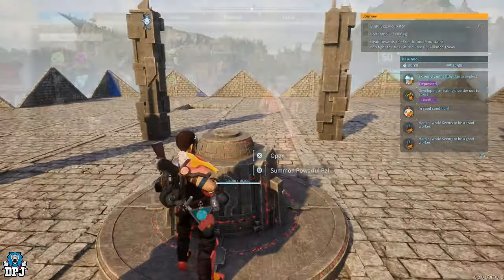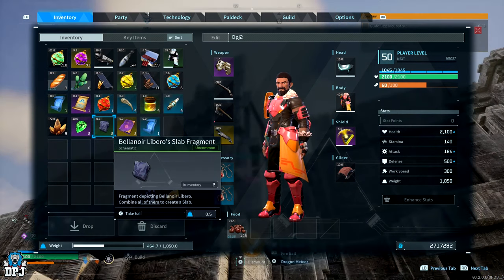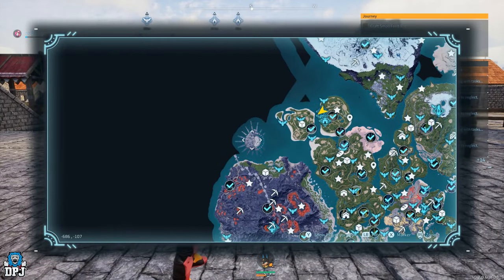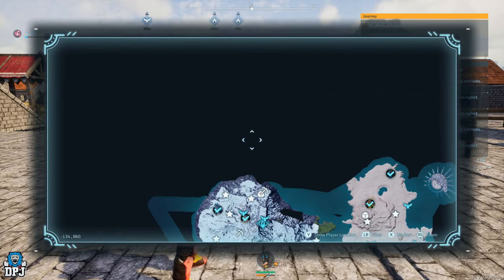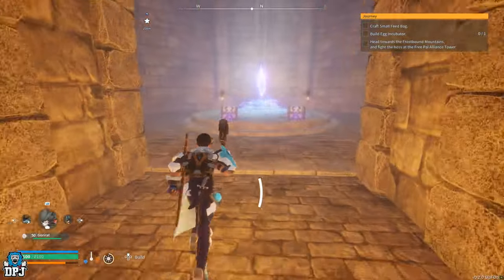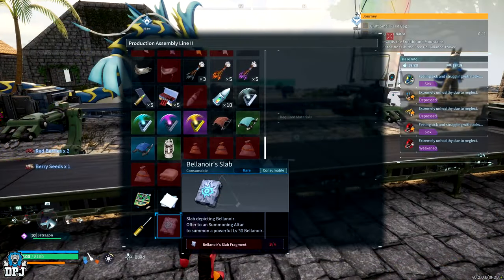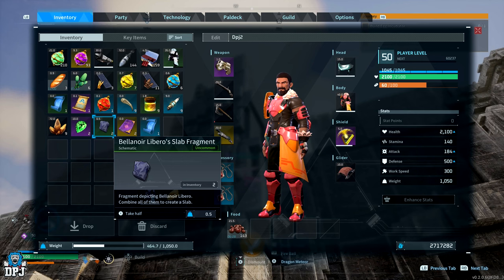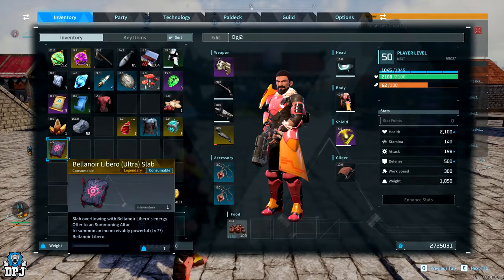Once you have the summoning altar placed, you need to go out and farm Belenor slab fragments. These are a new material you craft together to create Belenor slabs, which are used to summon the raid bosses. You can farm sanctuary chests — the three small islands around the edges of the map — but dungeons seem like the go-to place as they drop these quite frequently. There are two variants: commons and uncommons. Four commons craft a rare Belenor slab, and four uncommons craft the epic Belenor Libra slab. There's also a legendary slab to tell you about shortly.